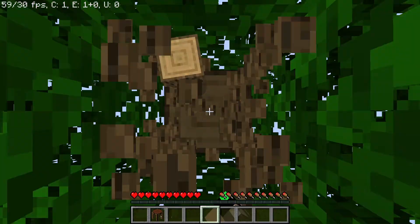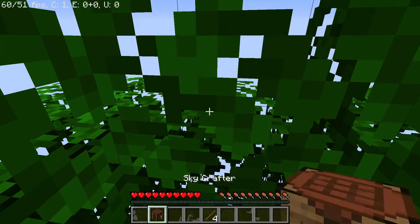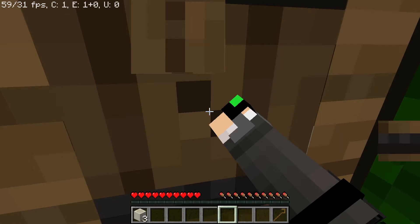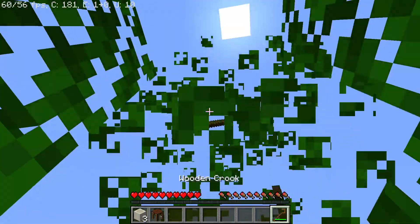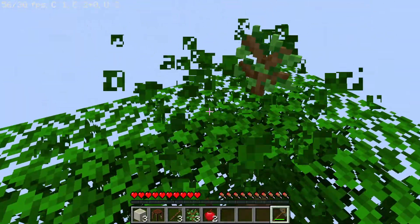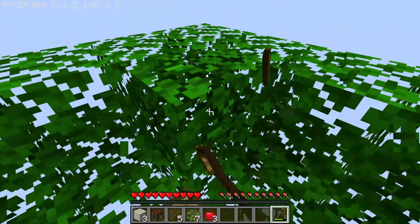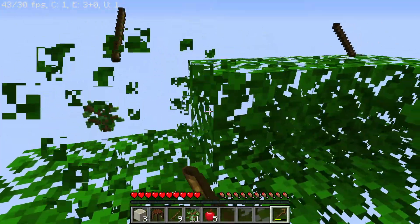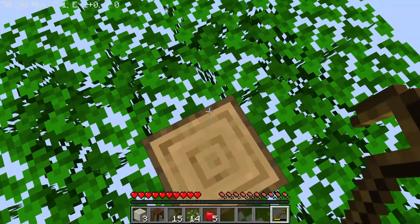We need another Oak log for some sticks, which is then used to craft a wooden crook. This allows us to harvest the leaves with a guaranteed outcome, which guarantees us some saplings and even gives us the chance to get some silkworms. But the chance is relatively low, so you might have to destroy a few more leaves to get one.